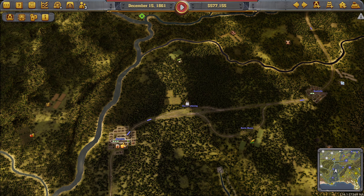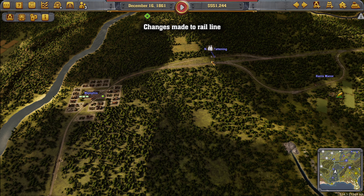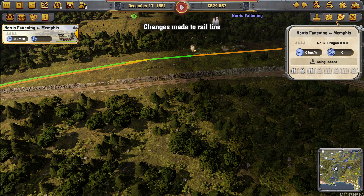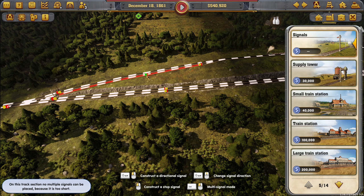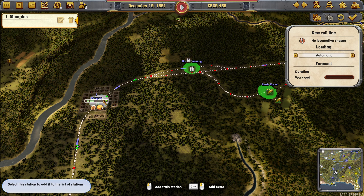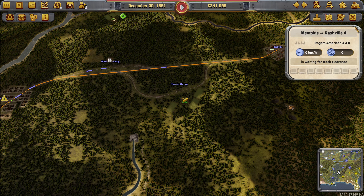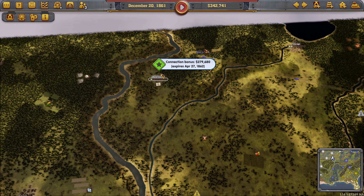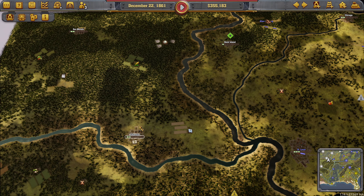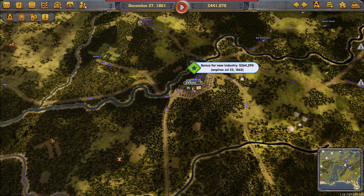Set up a rail line here then. I can actually imagine that this route in between Memphis and Nashville is probably quite fruitful, so we can make some quick cash on that. Push up four trains. Still not producing anything though. Get some meat there. It's a shame that there is no wheat around here. We have dresses there.